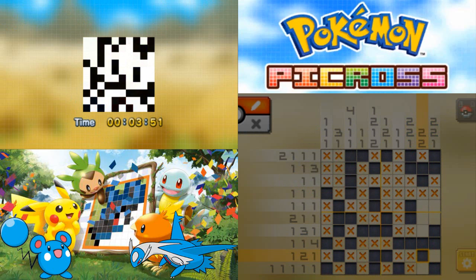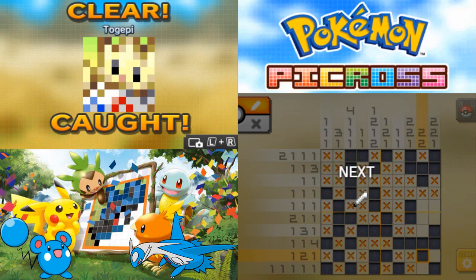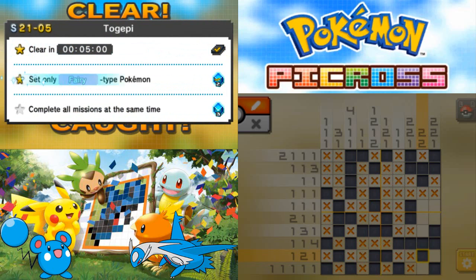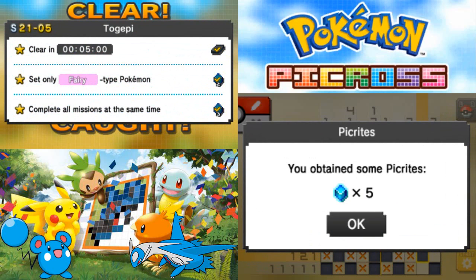So with that, within three minutes 51 seconds we have drawn and captured Togepi! Wow, Togekiss is before Togepi — that's kind of funny. We only used fairy types and did it in five minutes — we're going to get the crown, including a mural tile and five Picrites. Nice!